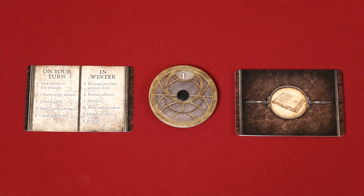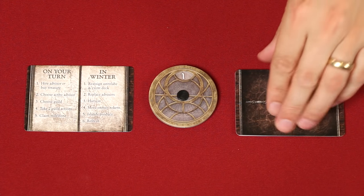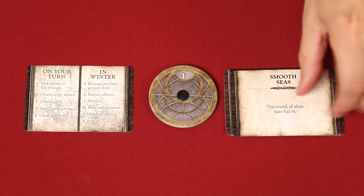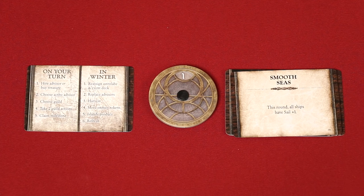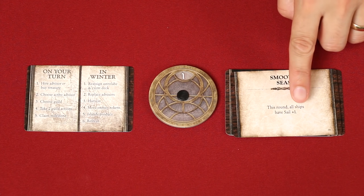First, at the beginning of one of these rounds, the player with the astrolabe reveals the top card of the event deck, which causes an effect during the round or one to be resolved at the end, as the instructions will indicate. Here we're told during this round all ships will have a sail of plus one. Now, beginning with the player holding the astrolabe and going clockwise around the table, each player takes their own full turn.